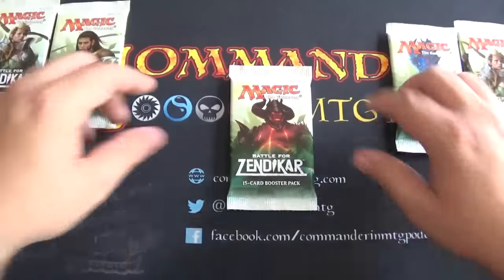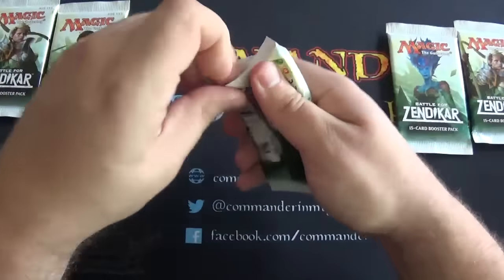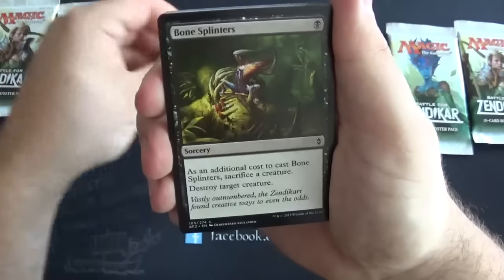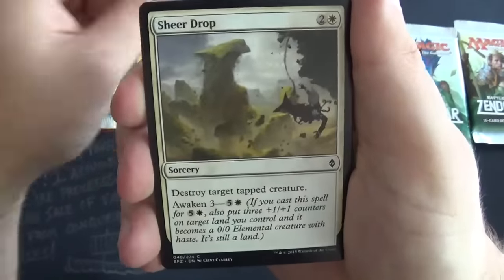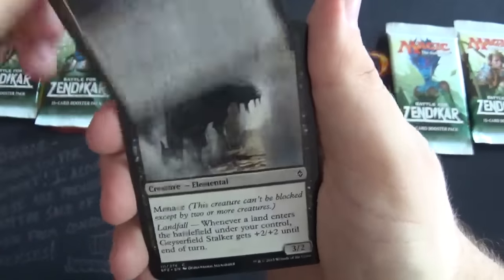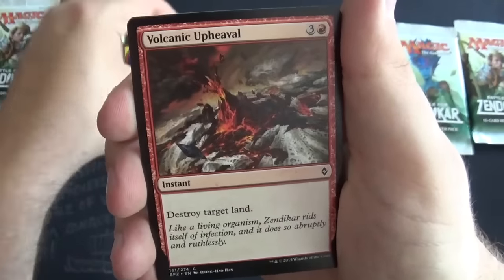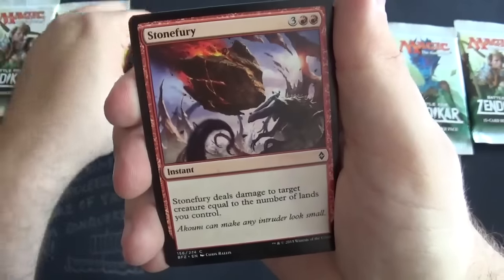Let's start with Omnixilus because he's the big bad guy. Let's see what's in here. Fertile Thicket. Bone Splinters — that's pretty good removal. Sheardrop. Guess it's the rare we're most interested in, right? Here's a Stone Fury.